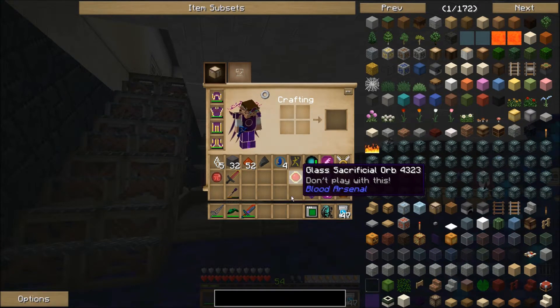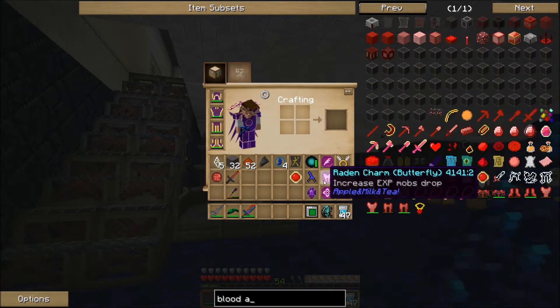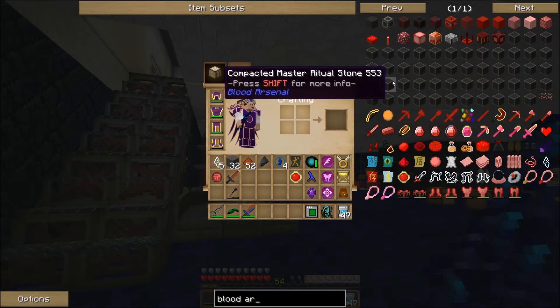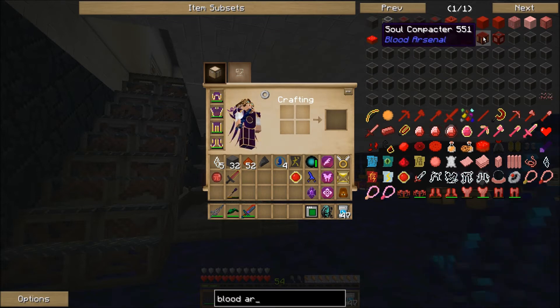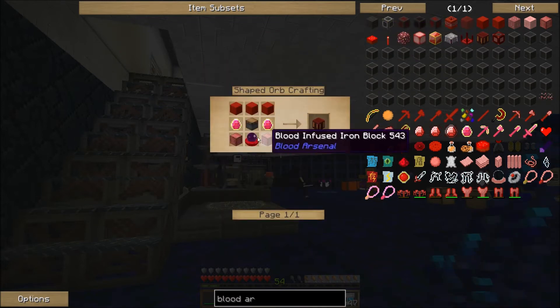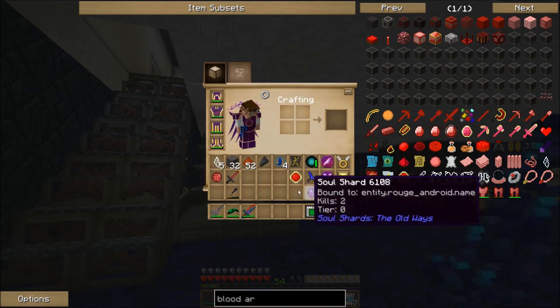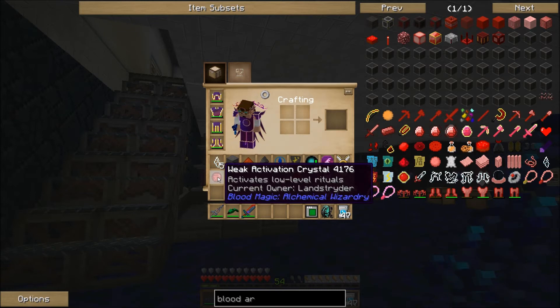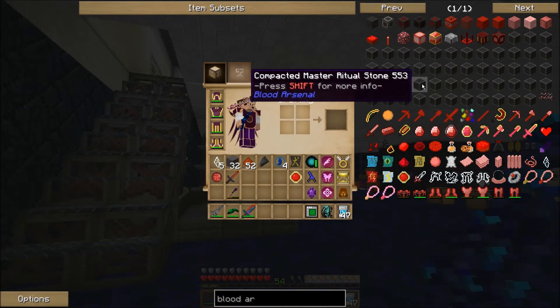Some other things you can do with blood arsenal: it allows you to shrink your rituals by crafting the soul compactor. You place the soul compactor underneath the master ritual stone and click it with your blood orb or activation crystal. It takes quite a lot of life points to compact the ritual, and you'll get the ritual shrunk down into one block.